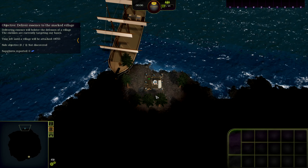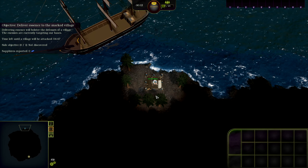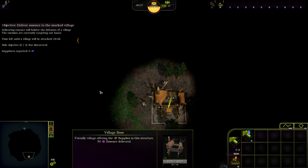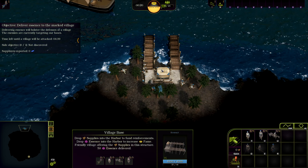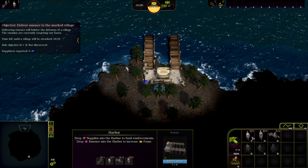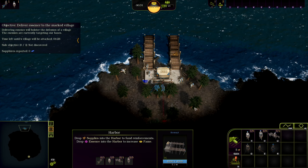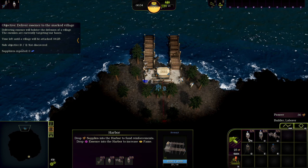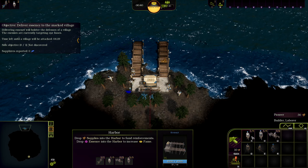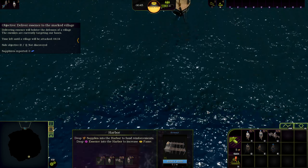Delivering the essence bolsters our defense in buildings. The enemies are currently targeting our base; there's a time limit until the village will be attacked. We need to bolster defenses and gather more villagers — we can hire five more right now. Colonel Smith will arrive next along with two more pioneers, but we're going to need more.